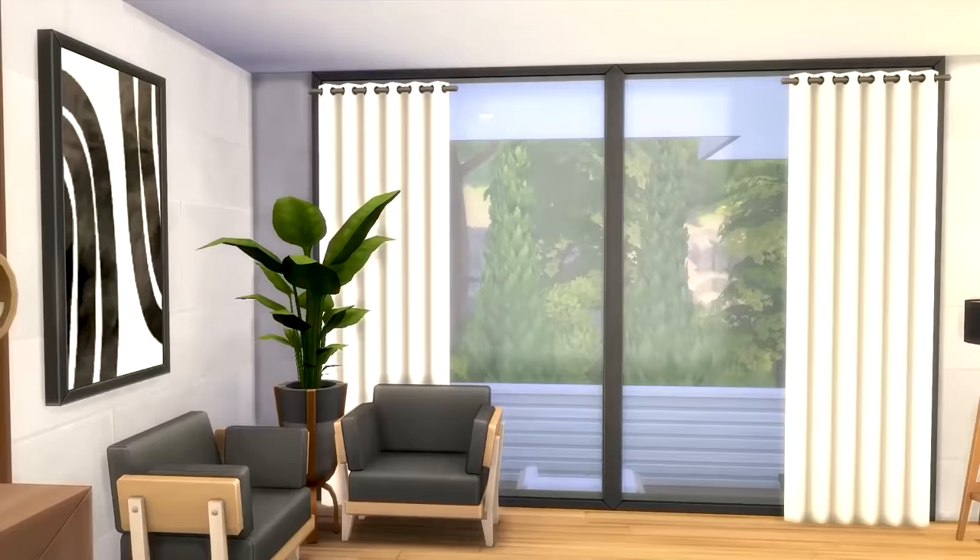So this is our first build and we are building on a 20 by 15 lot in Willow Creek. The method we're using is grabbing an existing floor plan — I decided to get this one from Rolo's Instagram. I chose it because I like the layout, and I'm just going to build this tile for tile. So here's the bedroom, and beside it is the bathroom, and there's another bedroom right here — one, two, three. I'll draw everything first and then walk through the layout afterwards.